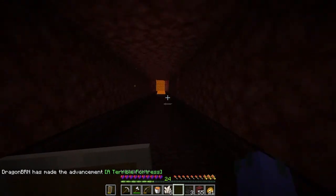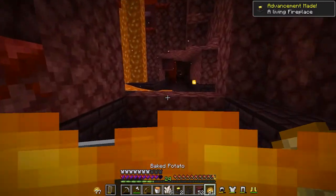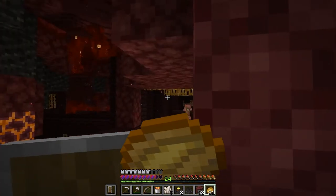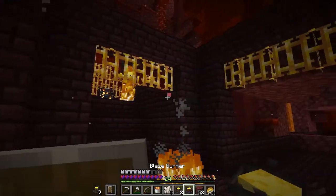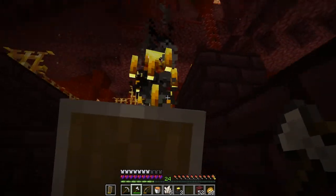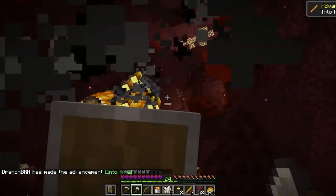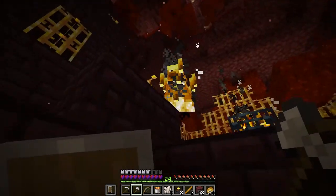Let's see what this terrible fortress has to offer. One, two... Retreat, retreat! Alright, we need to heal up a little bit. The fortresses are not fun. Unlike bastions where you're going to get hit hard, here is where the status effects really get you, because it's possible to get withered and set on fire at the same time, and that is not a fun combination. We got two blaze rods so far — might as well grab a few more while we're here. I don't hear any wither skeletons yet.